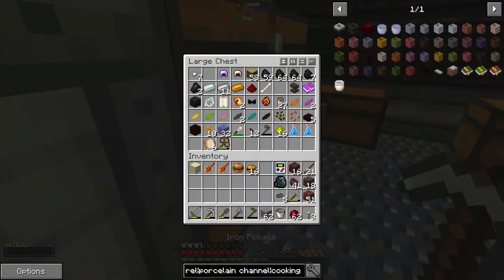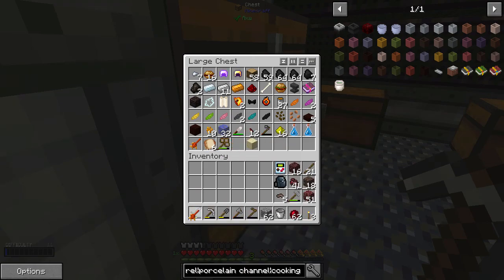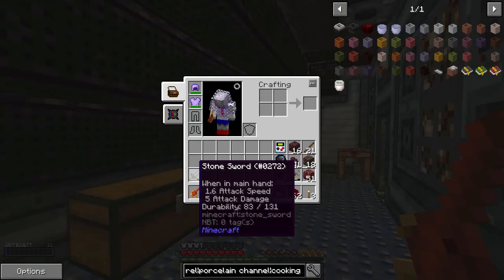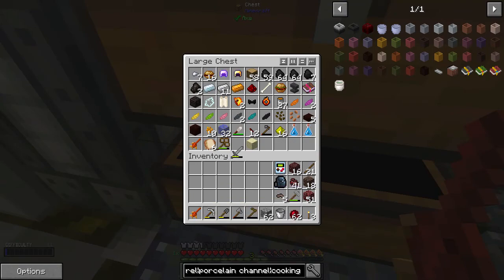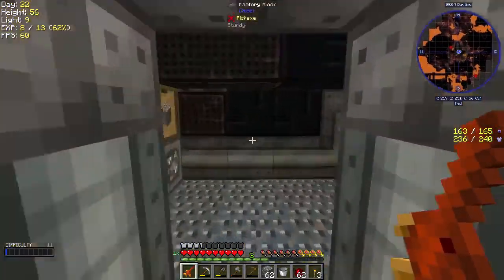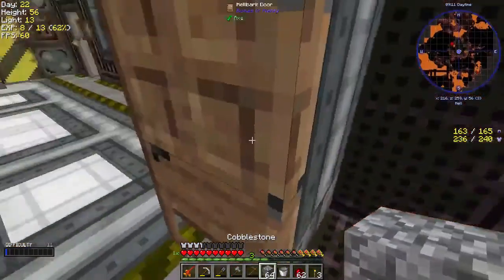Let's get rid of some of this stuff we don't need right now. I'm curious if the swordfish is any better — definitely pretty quick on the attack, but I think it's exactly the same except it doesn't have durability, so that might be worthwhile. Let's grab some cobblestone and make another little area for our base. Specifically, we're going to build underneath.